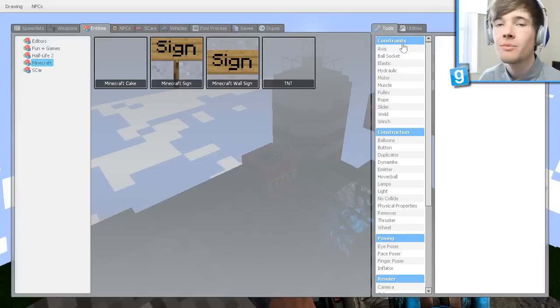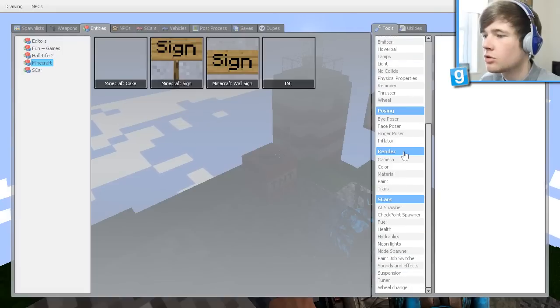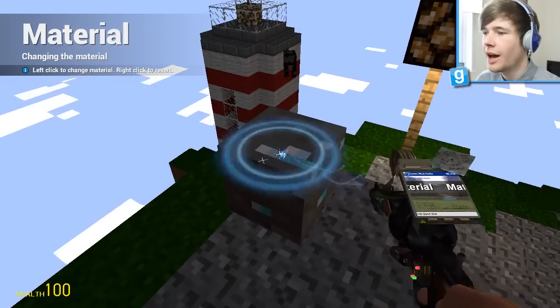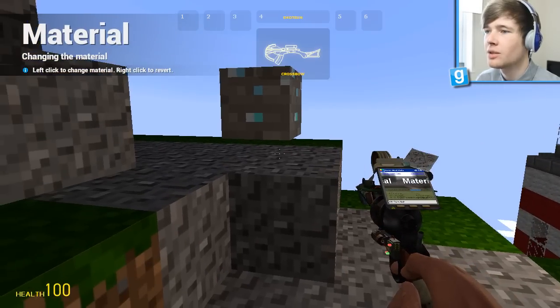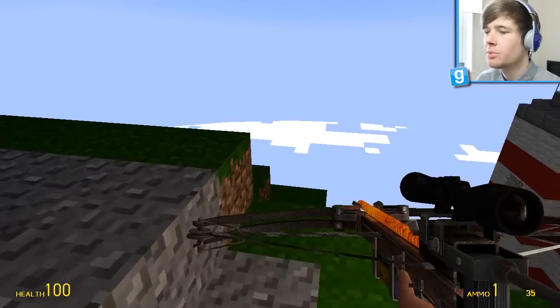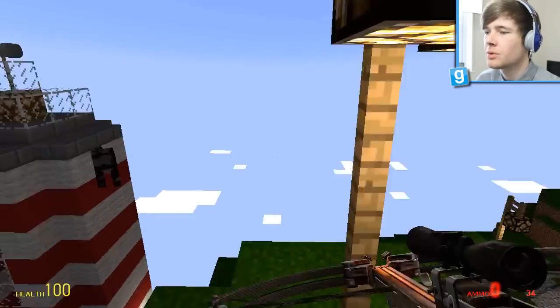I want to use the other weapons - forgive me, I'm not fully fluent with GMod so I'm just trying this out. I know there's one where you can make things bigger. Oh look, we changed it to diamonds! How cool is that - I've got like an explosive diamond block! Oh no, I wanted to see it explode but I just threw it off the edge. Damn you cow, it's all your fault Mr. Cow!